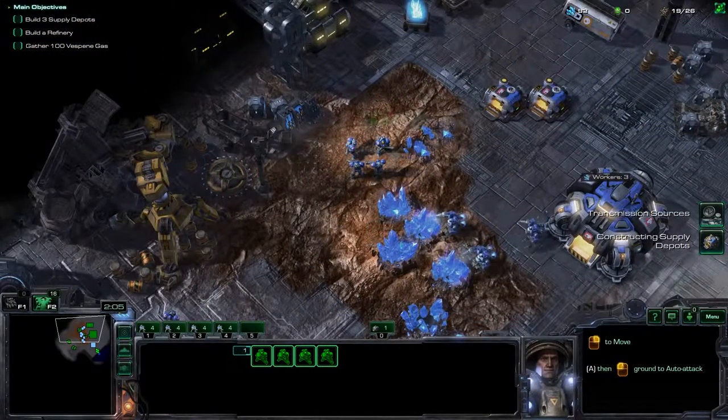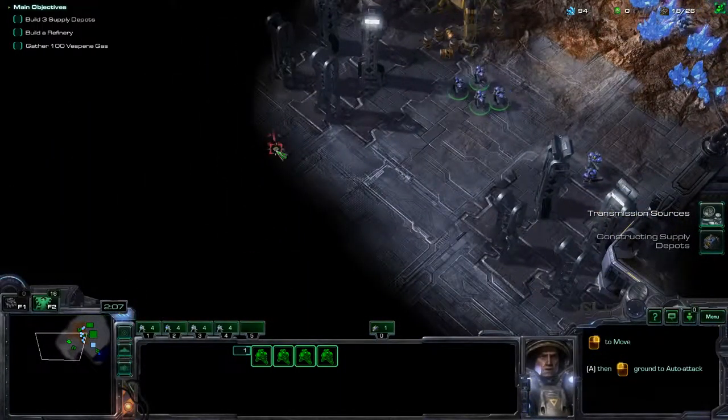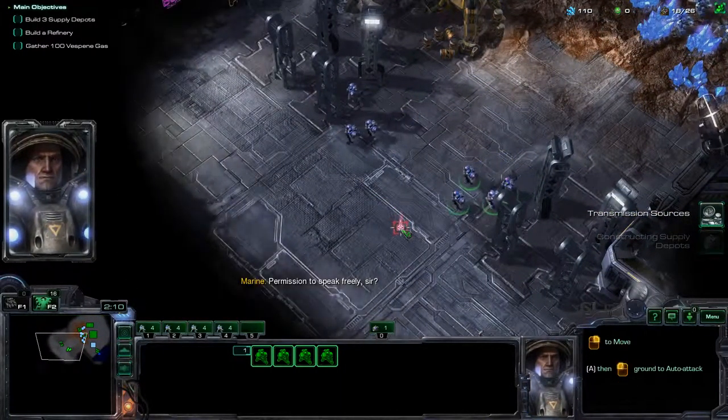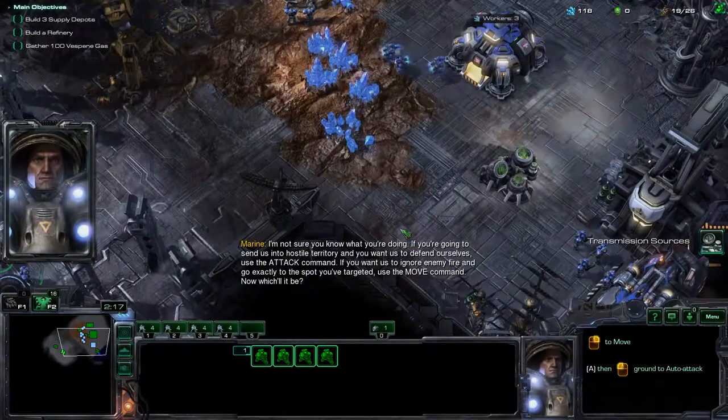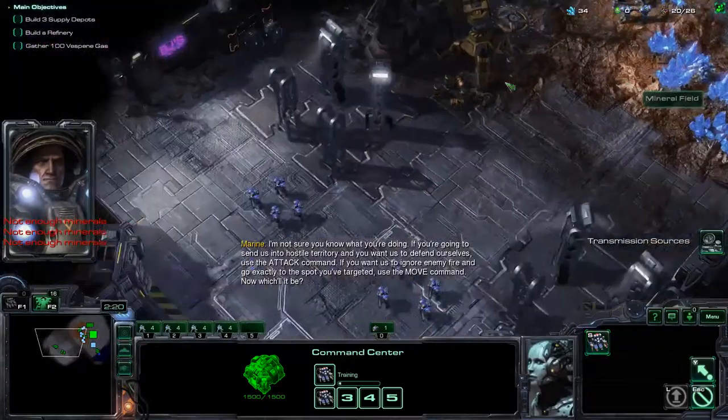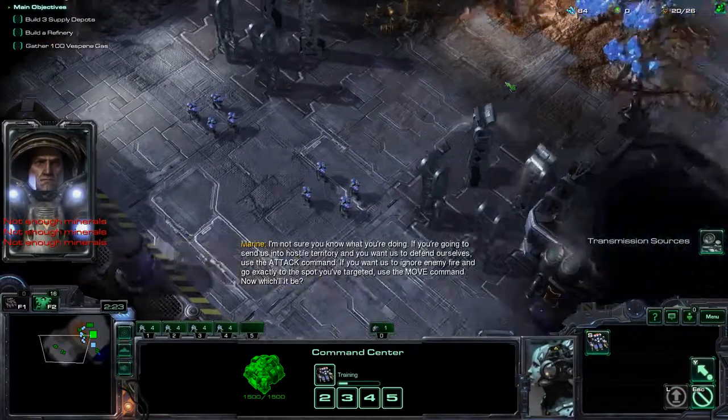Magistrate, our stockpile of minerals has run out. Select an SCV and use the Gather command on the crystals to collect more minerals. It is these blue crystals that are the source of minerals. Use your SCVs to gather additional minerals.